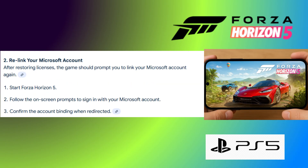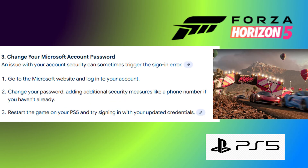Number 2: Relink your Microsoft account. After restoring licenses, the game should prompt you to re-link your Microsoft account again. Start Forza Horizon 5, follow the on-screen prompts to sign in with your Microsoft account, and confirm the account binding when redirected.